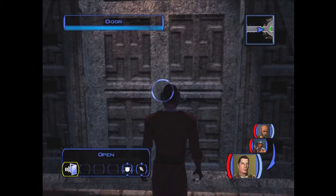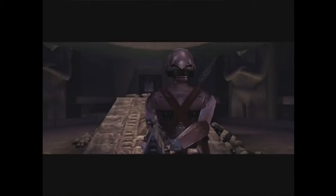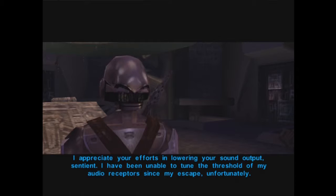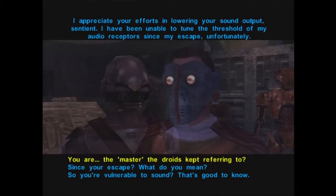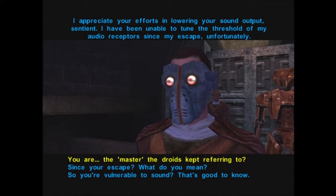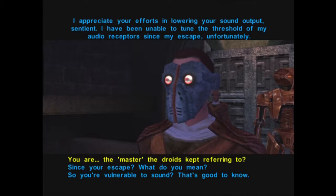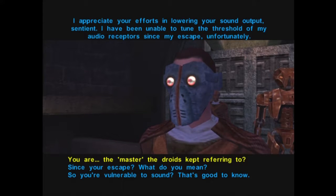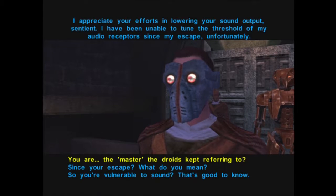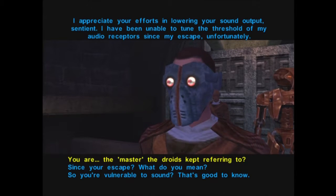If we have that Sound Dampening unit equipped, we'll be able to talk to the droid. The way you're supposed to know that is just because of how everyone says sound makes them go bonkers. So by doing that you can at least get the light side try. But if you just walk in there without the Sound Dampening belt, he just auto-attacks you — no talking, nothing.